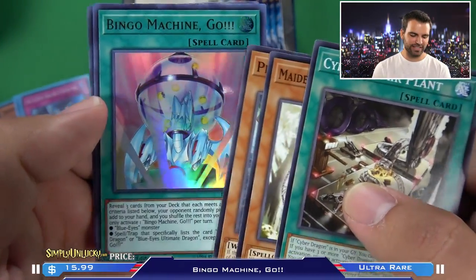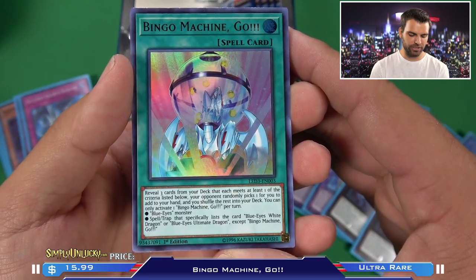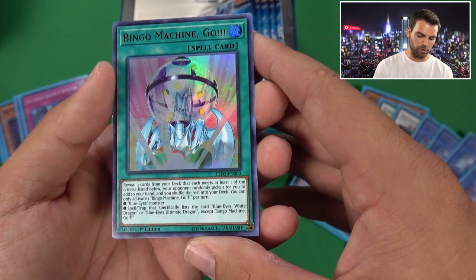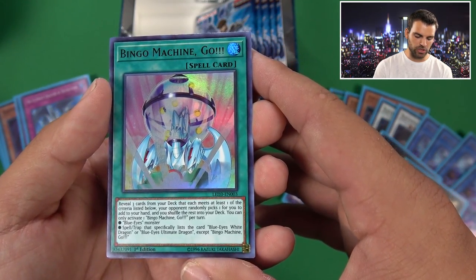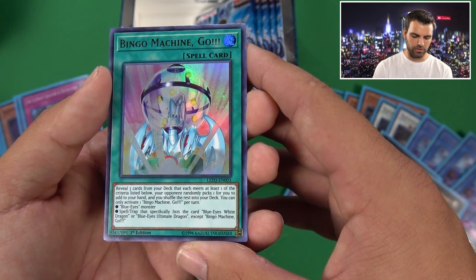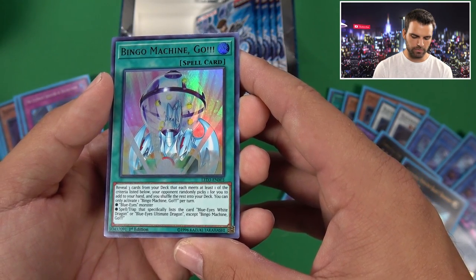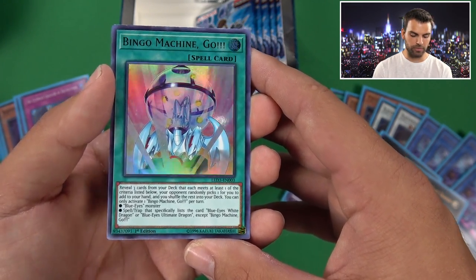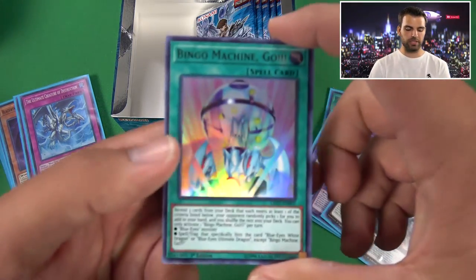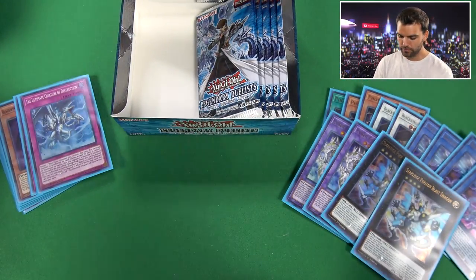Bingo Machine Go! That's how it goes. Bingo Machine Go - a very good card. Reveal three cards from your deck, each meeting at least one of the criteria listed below. Your opponent randomly picks one and you add it to your hand. So if you have three Chaos Forms, you can automatically get one. It searches a Blue Eyes Monster, or Spell/Trap that specifically lists Blue Eyes White Dragon or Blue Eyes Ultimate Dragon - except Bingo Machine Go itself. Just an extremely good card - like one of those capsule machines popular in Japan.